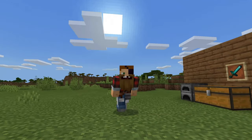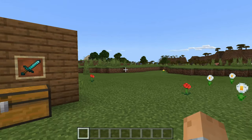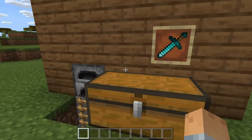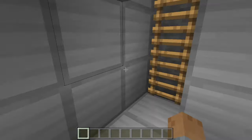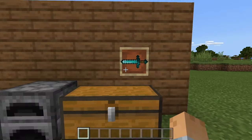Hey everyone, what's going on, it's XRUPS here. Today I'm gonna teach you guys how to make this secret item frame door. We just change it to a certain position, go down here where we have our valuables, and then go back up here to close it.